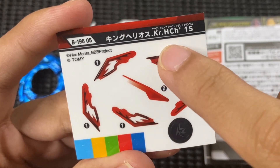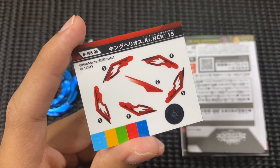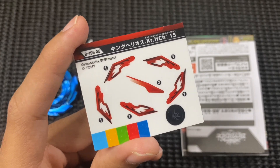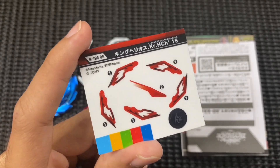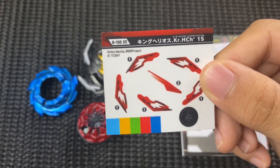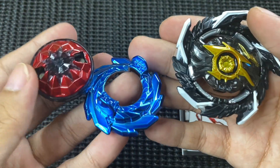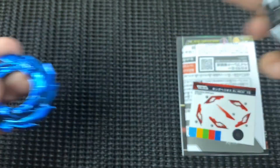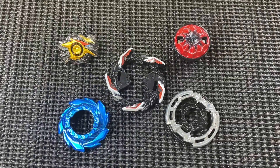Jom kita tengok sticker dia - ini ialah sticker untuk Super Hyperion bersama Karma dan High Charge Dash. Sebelum ni kita dah tengok dari awal lagi si Tempest Achilles, sticker dia memang tak cantik langsung, merah semua sekali. Tapi setelah Tempest Achilles kita dah unbox yang lain - kali ni untuk Super Hyperion bukan lagi merah blend hitam, tetapi ada masuk sekali warna putih. Memang cantik! Jom saya lekatkan sticker dan kita tengok part dia satu persatu.